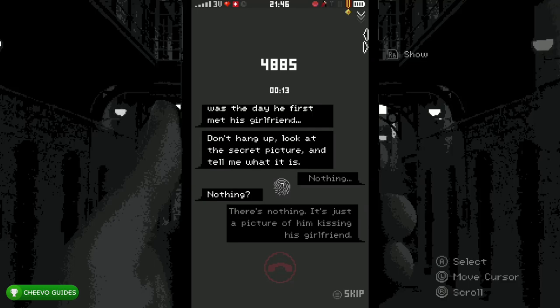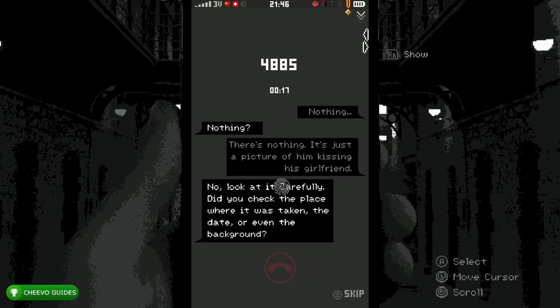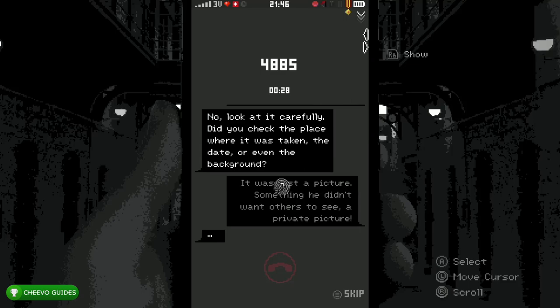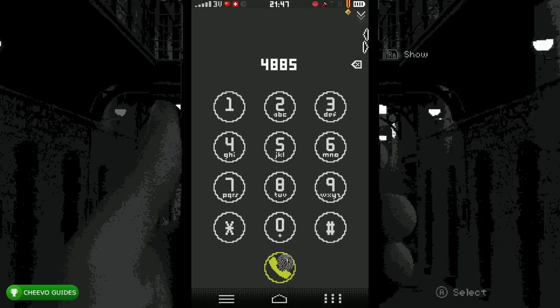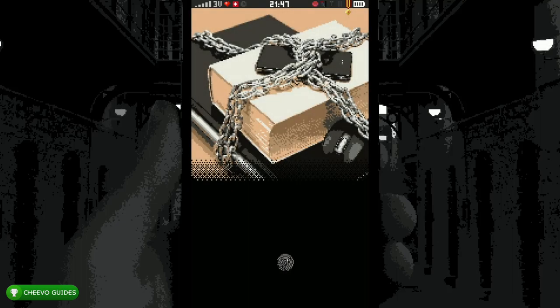We're going to get the same ending in the first two playthroughs, though we'll get some different achievements along the way as different things open up during your second playthrough. To get Ending 4 you need to collect all nine pieces of evidence and also access the private album in the photo gallery. After you're done with the conversation with 4885, go ahead and end the call and it's going to show you Ending 4.